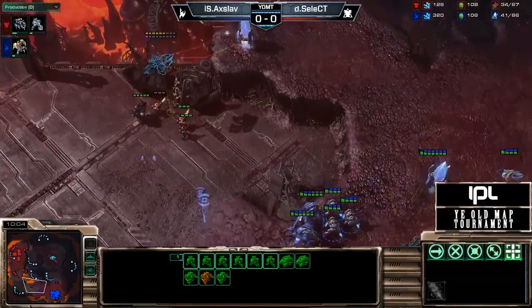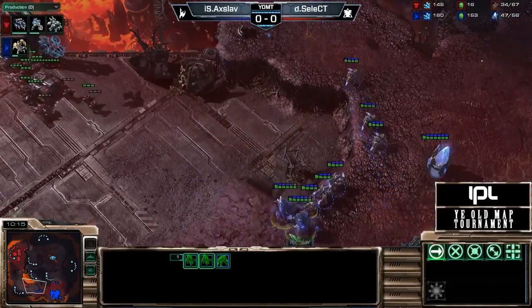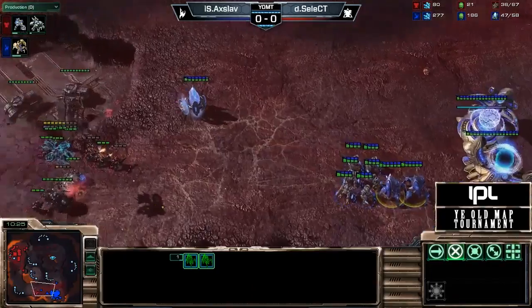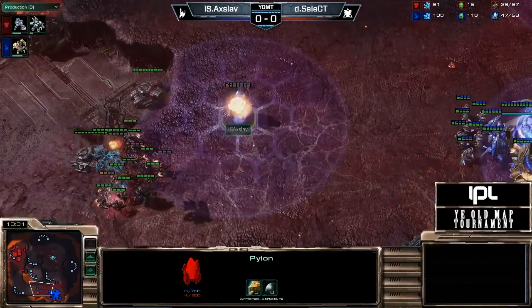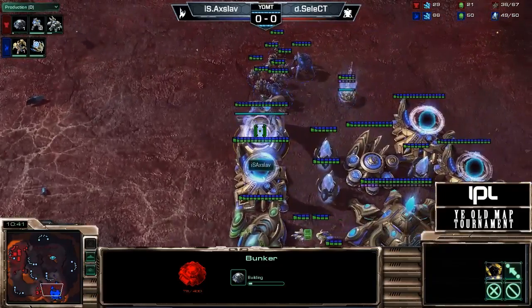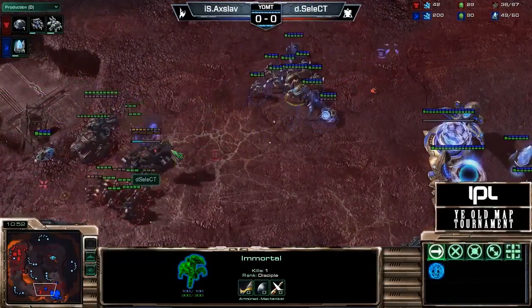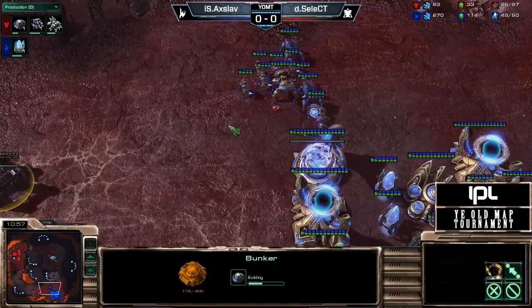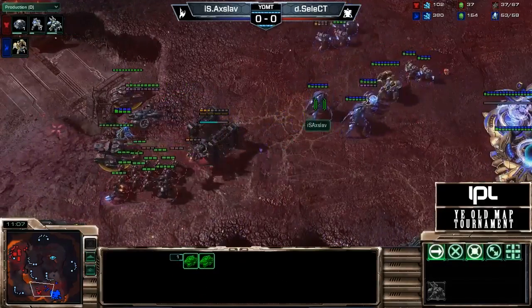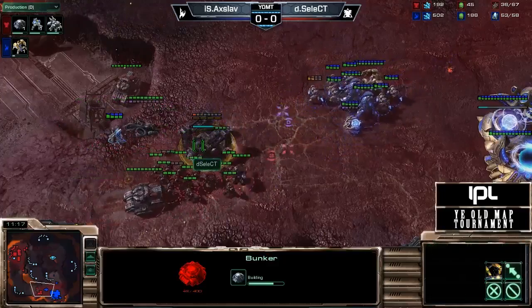Axeloff did some good economic damage, but he's still got a lot to contend with from Select — this game is definitely not over yet. Select making his way to his opponent's base as well. Select taking out these pylons one by one. Siege mode is not done yet for Select — he just started it. I don't know if that was a mistake or something he couldn't afford because he was losing some workers, but that's going to cause a bit of a problem. Axeloff is being very cautious because he doesn't know that Siege Mode isn't quite done yet for Select.